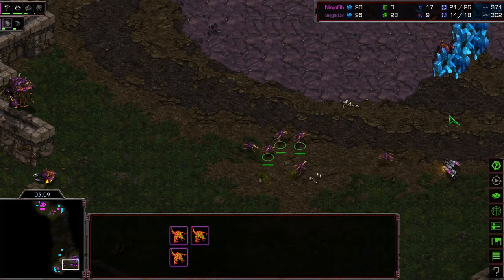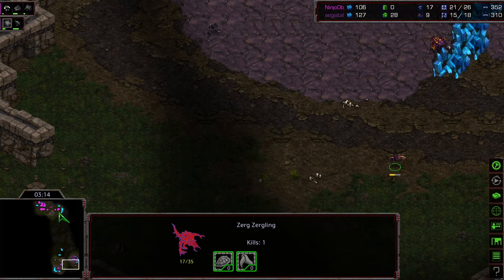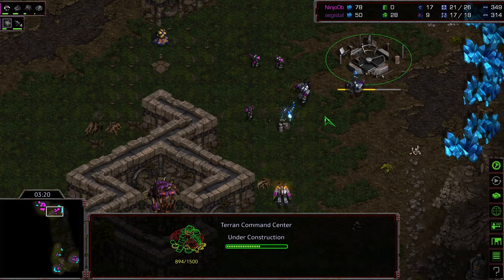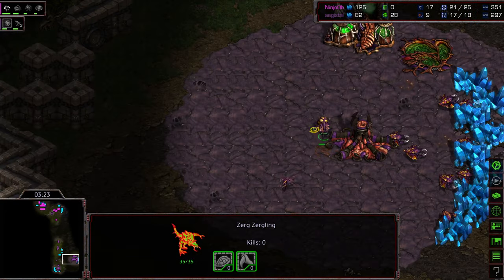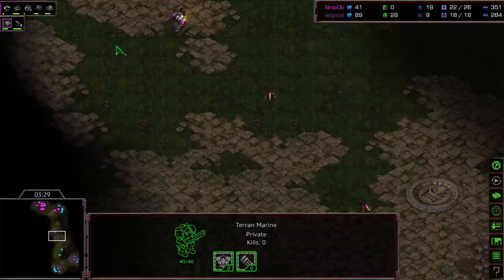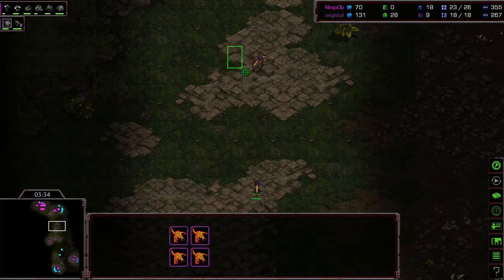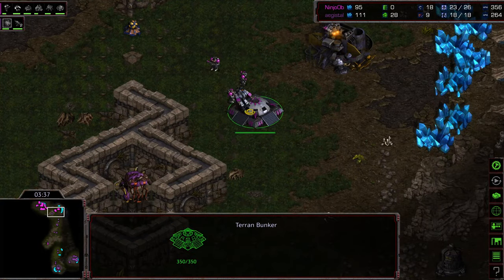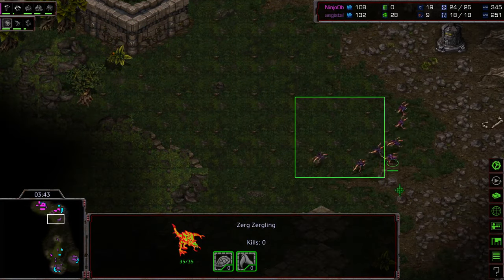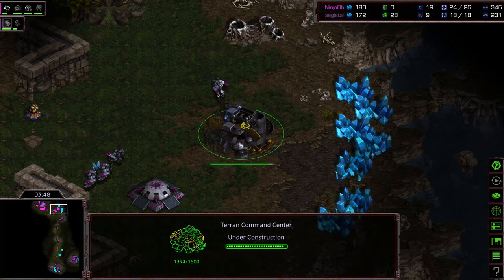Zergling speed is being upgraded. That's six Zerglings moving across — looks like they are trying initially to focus on that SCV. The SCV counter-engaging, taking that Zergling to half health. Ninjaob, seeing that early hatchery, is plopping down his command center — which might be playing right into Agisil's hands, because he's continuing to produce Zerglings. Bunker being produced, three Marines are there. Seven Zerglings waiting on the front. Speed is about to finish momentarily, right as that command center is finishing.